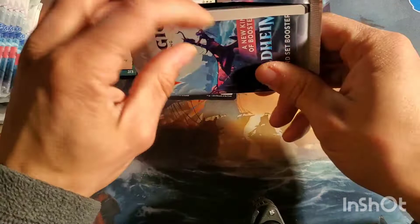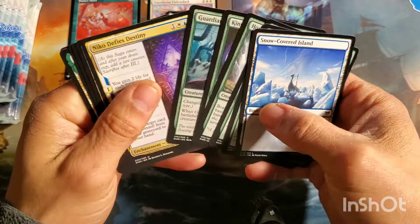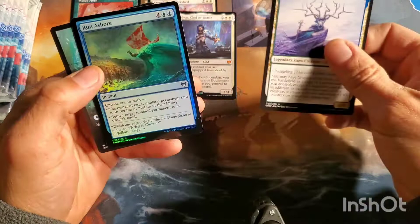Here we go - Seros Pack Mates. My first box had two signed cards so I'm kind of hoping to get another signed card. Realm Waker, interesting. I got the black-red Rakdos flip lands - so that was a double rare pack - and then Run Ashore.